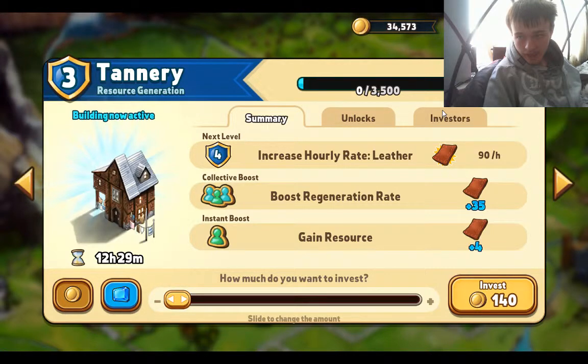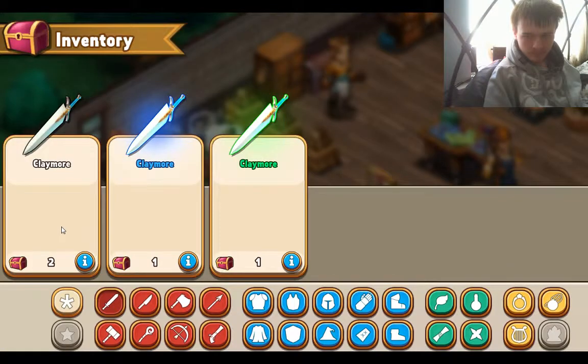You can also fuse your items together. So let's take two regular claymores, fuse them together — which takes a couple of minutes — and then you'll get an upgraded claymore. The higher level they get, the more likely it will fail, but that can be remedied by upgrading the fusion slot, which unlocks more slots. Putting multiple of that leveled item in will increase the chances of success.